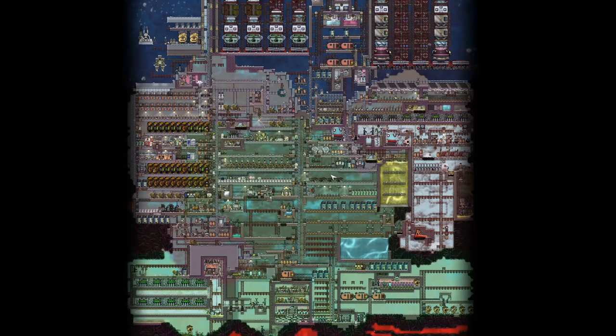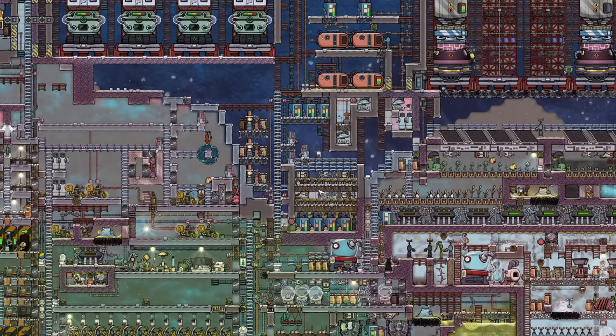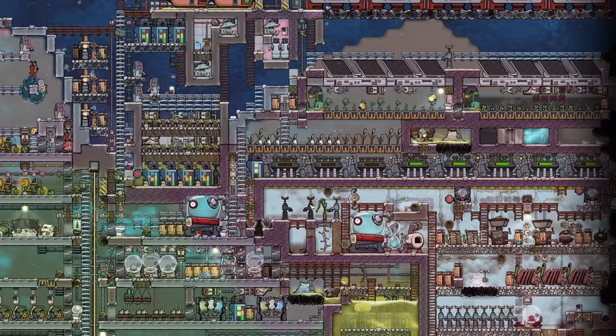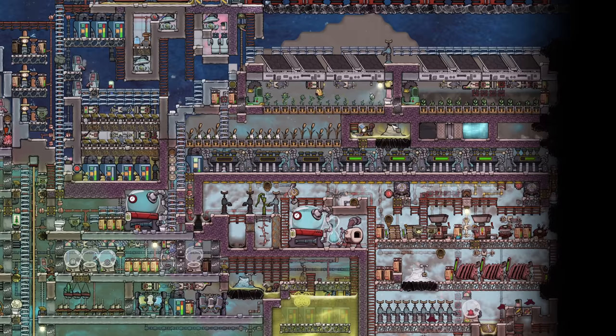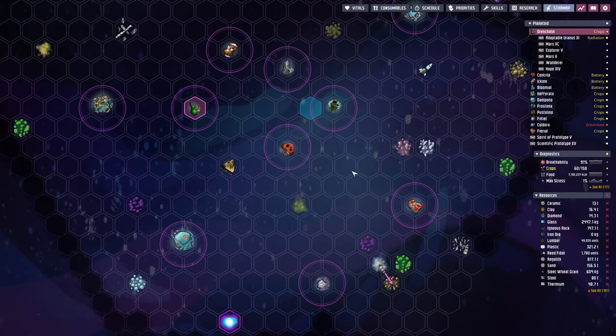We're back with some more Oxygen Not Included. Last time we grabbed lots of ceramic. This time we've got to grab a whole bunch of fancy metals, because if you want to build an interplanetary empire, you've got to strip mine a few places and raid and plunder a whole bunch of resources. It's just how it's done.